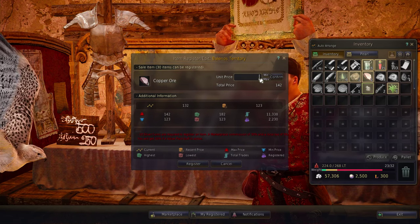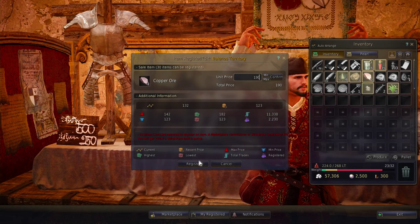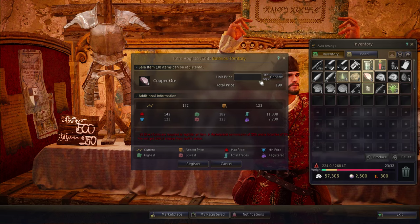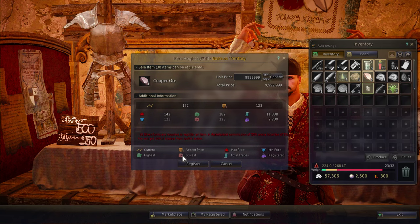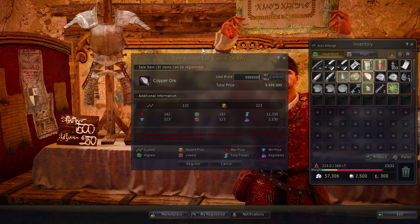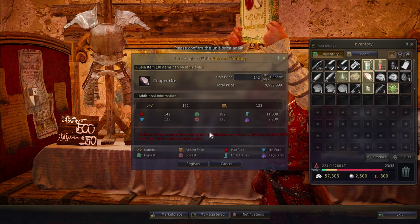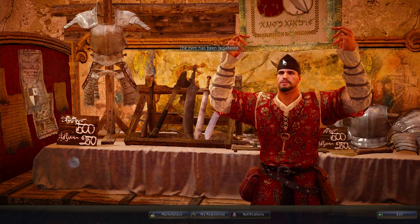I can set the unit price — the max allowed appears to be 142 for this item. If I try to enter 9,999,999, I get a message saying the price can only be set between the minimum and maximum price, which prevents people from doing crazy things and jacking up the marketplace. So I'll set mine at the max price and go ahead and see how that works.